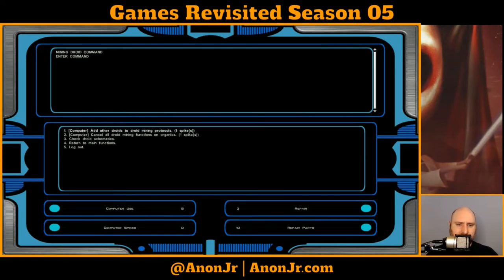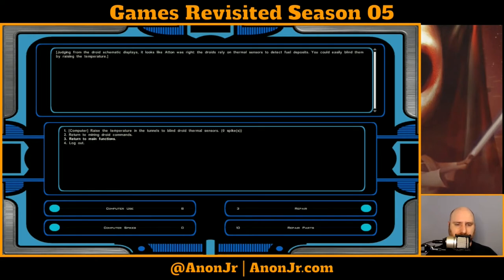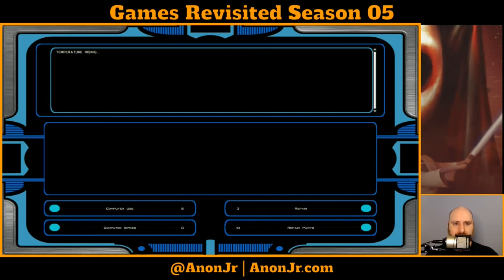Let's get back to the mining droid commands. We're not going to cancel that, because if we cancel it they turn passive and we can no longer attack them, and I'd really like the XP. So I'm basically keeping the droids alive for XP. Let's check their schematics — raise the temperature to blind thermal sensors. That cost me zero spikes, which is good because I have zero spikes. Note that this will also prevent droids from being able to shoot each other if reprogrammed to mine each other. Temperature rising.